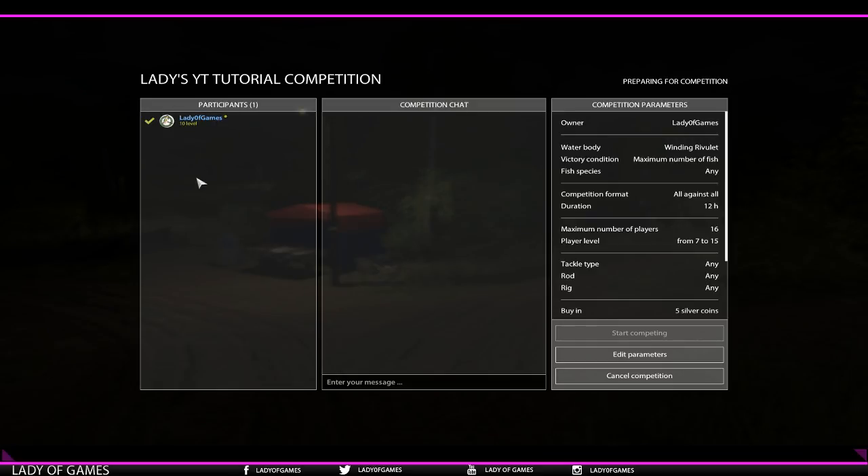For those joining a competition, instead of 'start competing' you'll see a 'get ready' button. Hit that and it shows your name with a green check mark once you're ready. The person who created the competition can only start it once everyone has the green check mark. If someone joins but you don't want them - perhaps they mistreated you in the past - you can click their name, view their profile, and use the cross symbol to remove them from the competition.